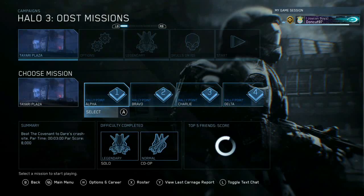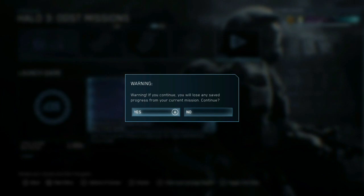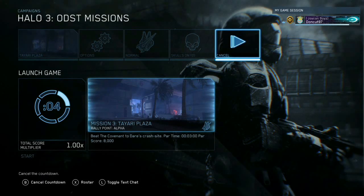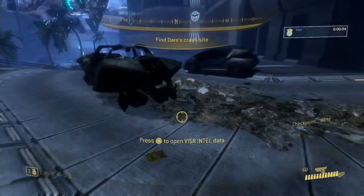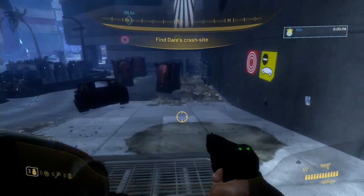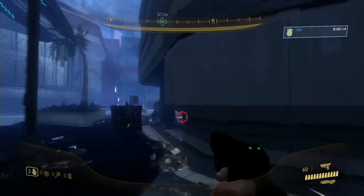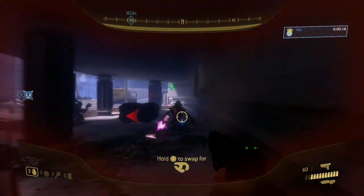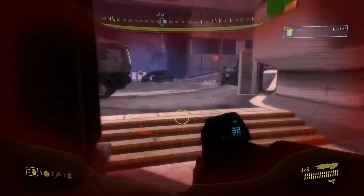The level I like to do this on is Halo 3 ODST's Tayari Plaza. Out of all the Halo games in MCC, it can be completed the quickest without using a single skull. The difficulty ranges from Normal to Legendary and no skulls are required at all. You can complete this in about two minutes per run, so it takes overall maybe five minutes to do the entire challenge if you account for loading times.